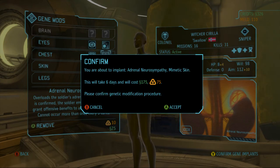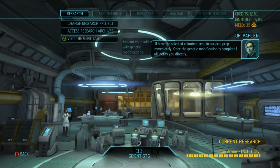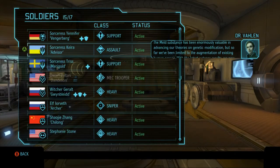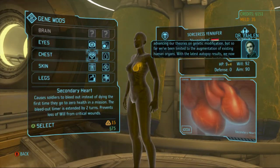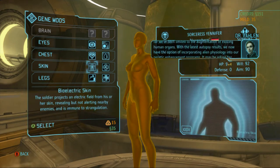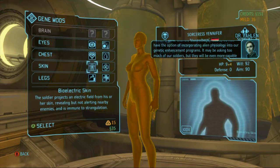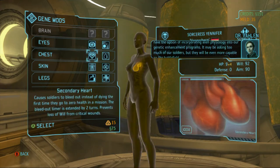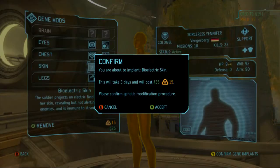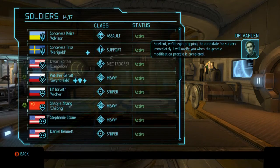Let's just go with these for now. It'll take six days so I'll probably have to go one mission without her. Surgical prep — once the genetic modification is complete I will notify you directly. Val has been enormously valuable in advancing our theories on genetic modification. So far we've been limited to augmentation of existing human organs, but with the latest autopsy results we now have the option of incorporating alien physiology into our genetic enhancement programs.